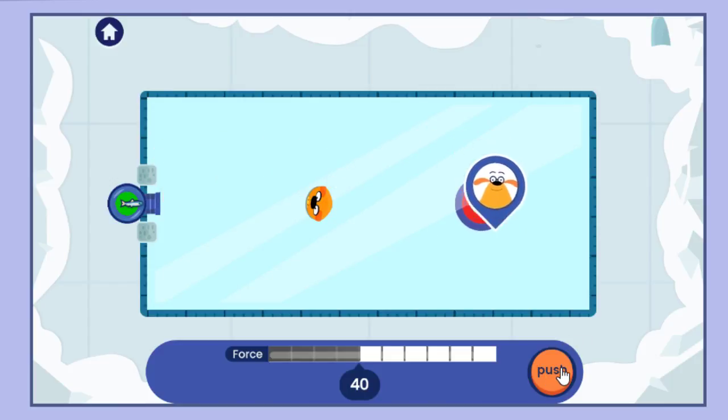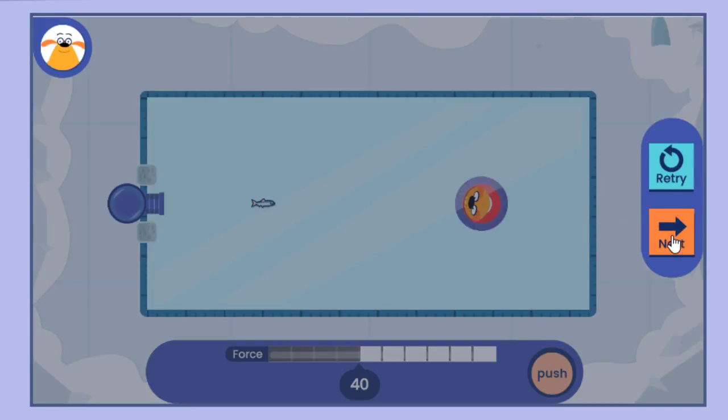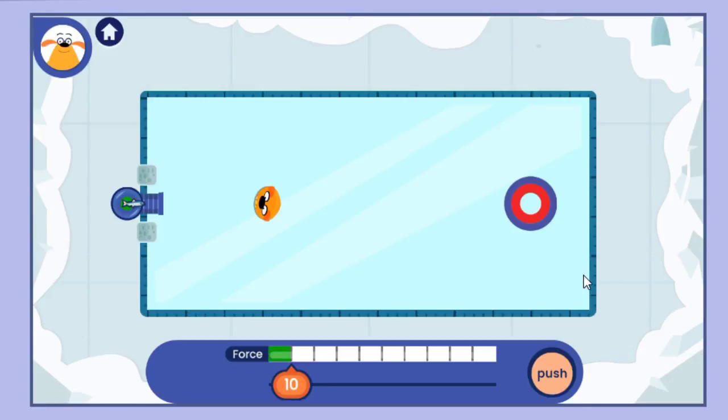Can you get it to the target? Tap the push button to launch a fish. Slide this to choose the force you need — that's what powers all this pushing. Tap the push button to launch a fish.